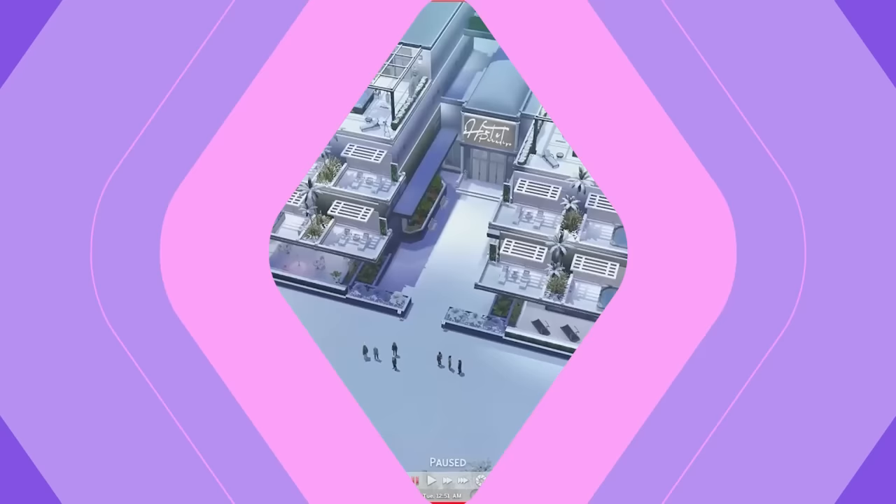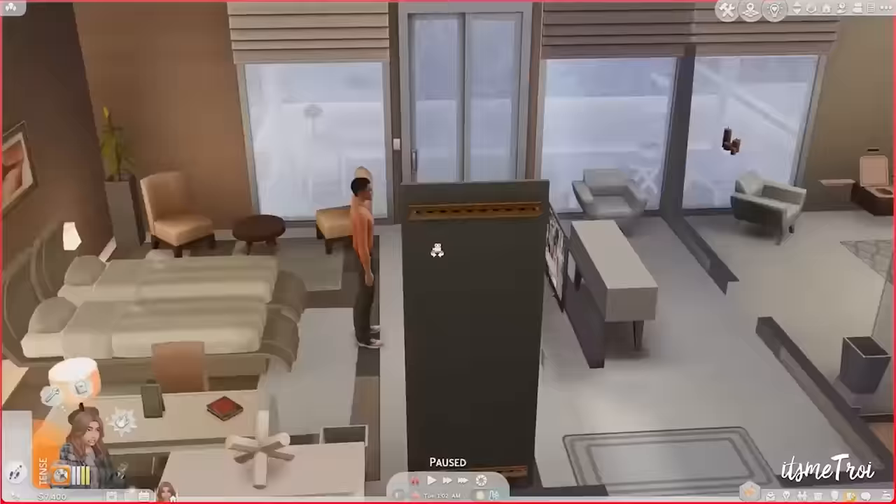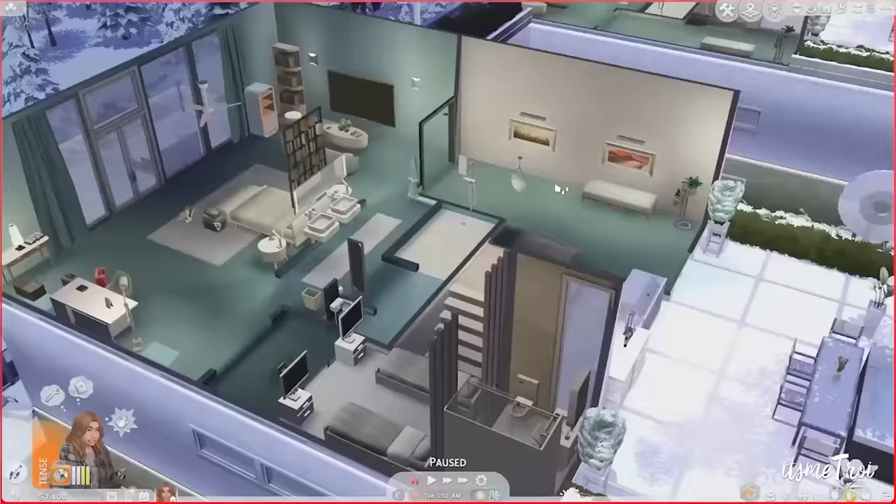In no particular order, coming in at number one is the Paradise Hotel and Resort mod. From day one I was impressed with this mod. It gives you functional hotels and resorts in The Sims 4 where your sims can book their stay, have their own suite room or single room — wherever you want.